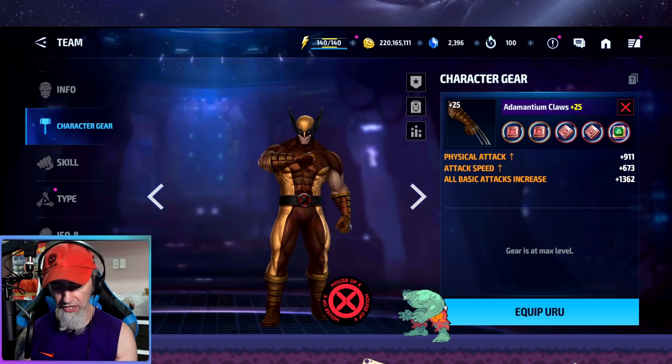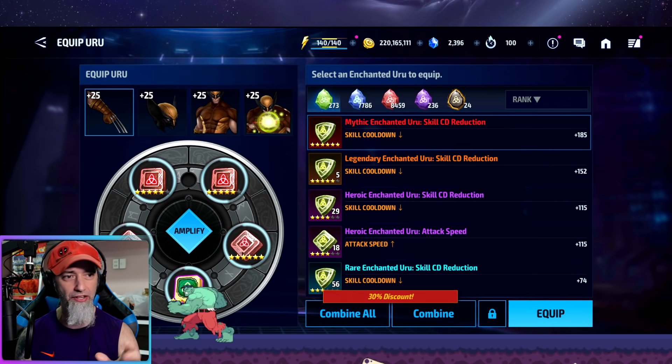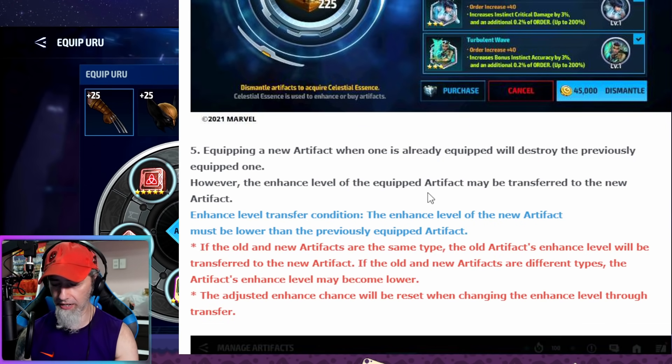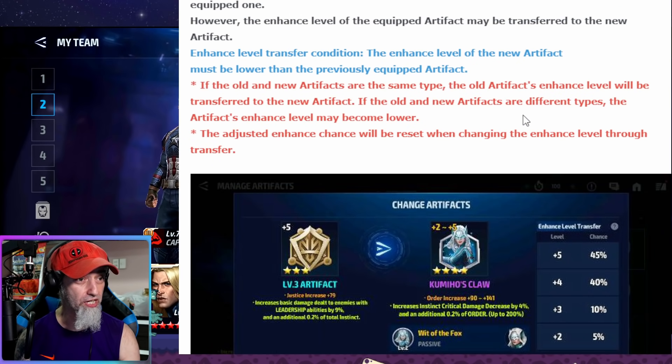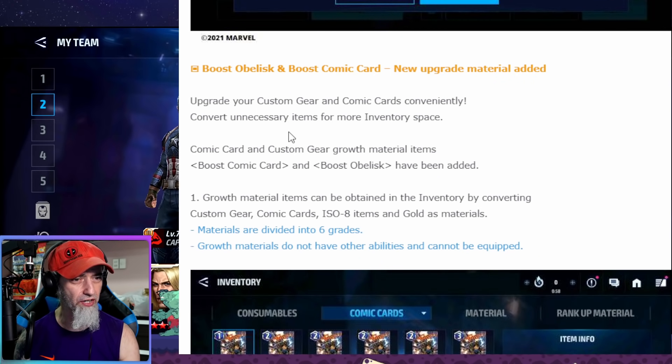The transfer mechanic is similar to amplified urus — you keep the enhancement level when switching. The enhanced level of the new artifact must be lower than the previously equipped one for the transfer to work. If the old and new artifacts are different types, the enhanced level may become lower, so make sure they're the same type when transferring. The adjusted enhanced chance resets when changing enhanced level through transfer. Players can also convert unnecessary items — common cards, custom gear, growth materials — for more inventory space.